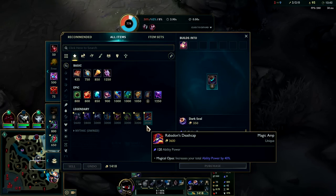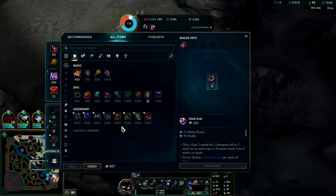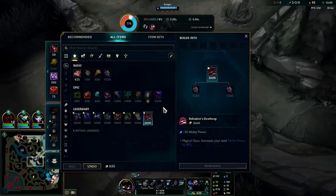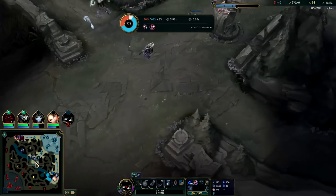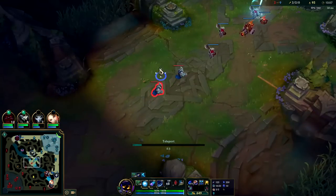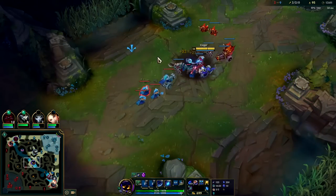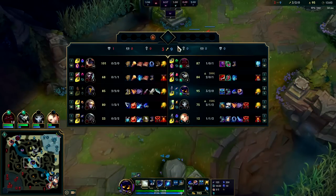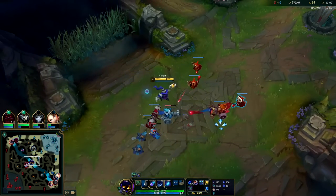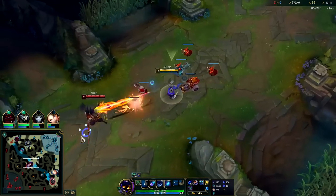It's time for Sorcs and Rabadon's as well — I can't afford Needlessly right now though. Stop the first minion. My R's up — I have so much kill pressure. I think Echo got the kill — he also got the kill too, which is kind of annoying. He doesn't have a chance to spend it.